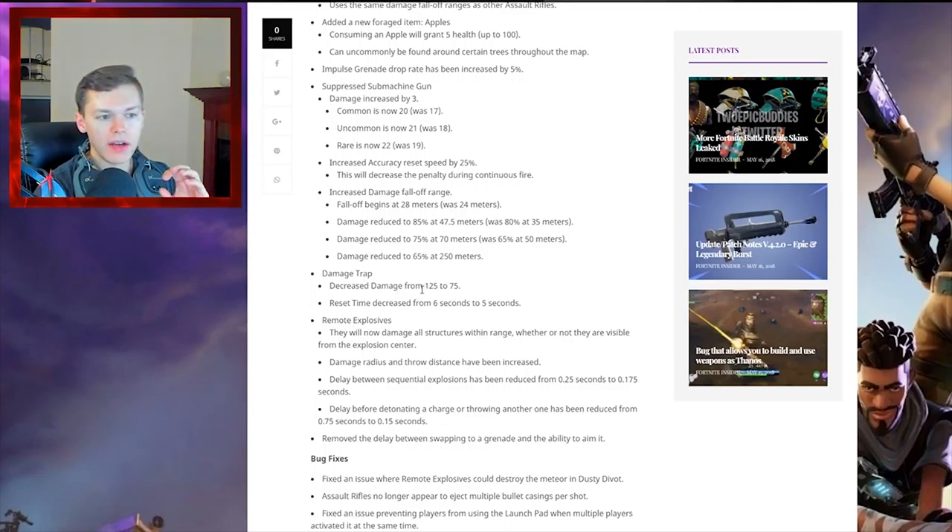Something I know you guys want to know about is the trap — they actually decreased the damage from 125 down to 75, which is actually pretty important. So 125 down to 75 means you won't instantly die every single time you hit a trap. But if you are lower on health you will go instantly down, which does make sense. Some of these traps did take an abnormal amount of health. We'll see how this actually plays out — are people gonna be irritated? Are they still gonna use traps? I think they'll still be pretty effective.